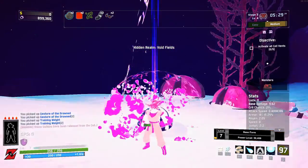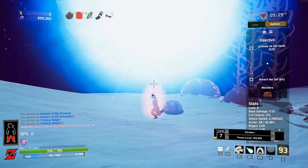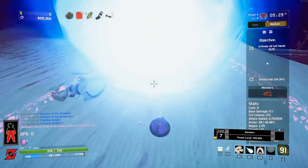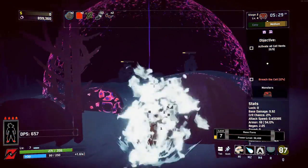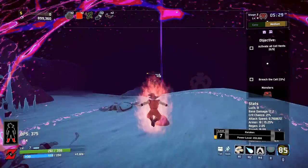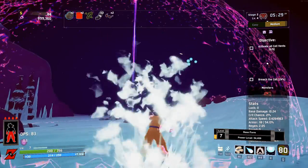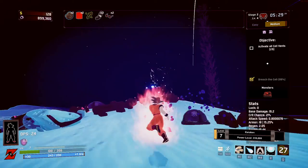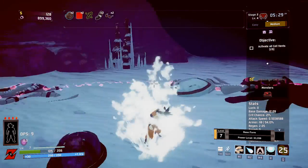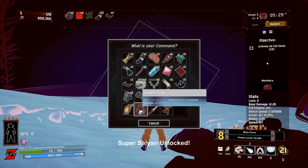As we enter the training room, we are going to focus on two things: one, increasing our forms and training up those weights; and two, collecting as many of the necessary items for this build as we can. The only way to increase our form and train up our weights is by killing every creature we come across — or by just existing, but that's not as interesting.